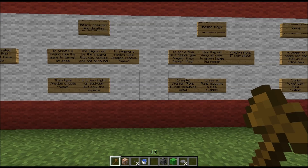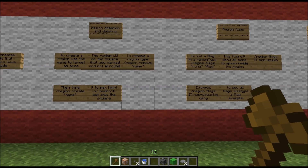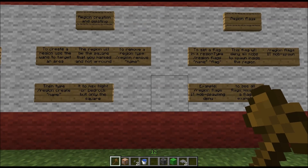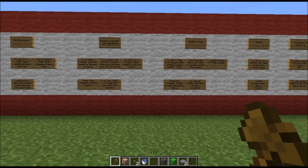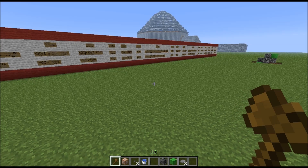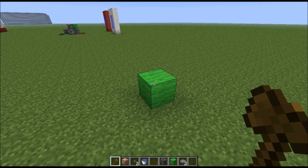Welcome to G-Craft 101. This time I will talk about region creation and flagging. On our server you need to be an admin or operator to use this command. By default, only admins, operators, and other OPs can build within the region.